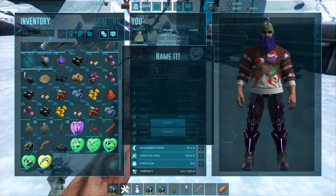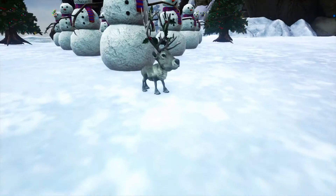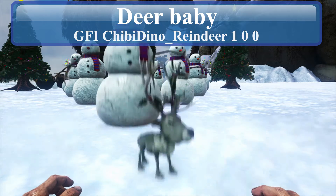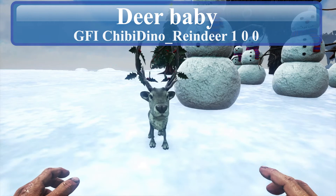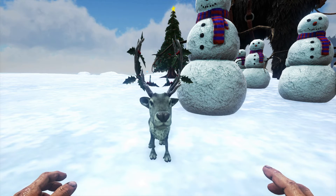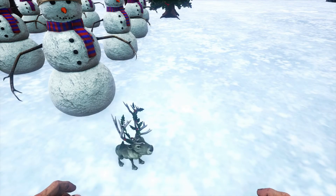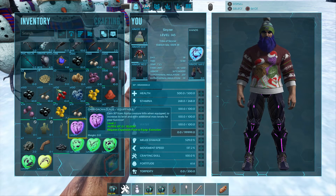Next is the Reindeer Chibi — it keeps wanting me to name them, I'll have to hopefully name them later. That's adorable, that's hilarious! Front view. In my moose video there's a skin I added — I forgot to show what it looked like, but if you want the reindeer skin for the moose, it's in the video. And last but not least — Santa Claws!